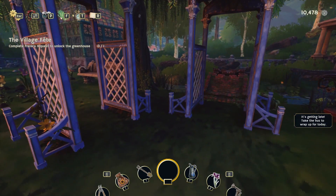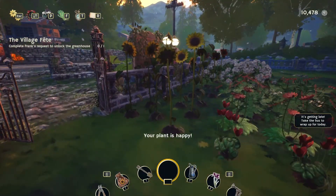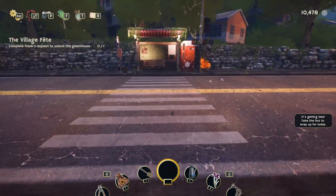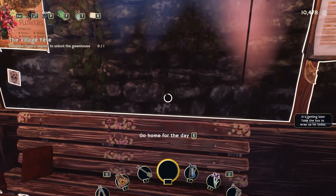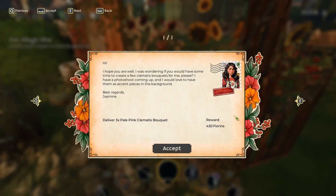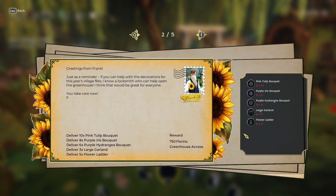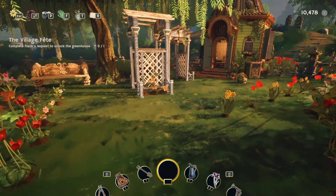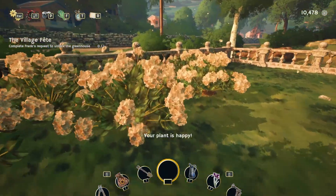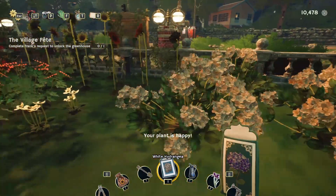I feel like things look different. Is it just because it's summer? I feel like things look a little different. That's okay, though. We're going to end the day because it is getting late. We are still working on Frank's request — three pale pink clematis bouquets. And that was it. Pink tulip cuttings.